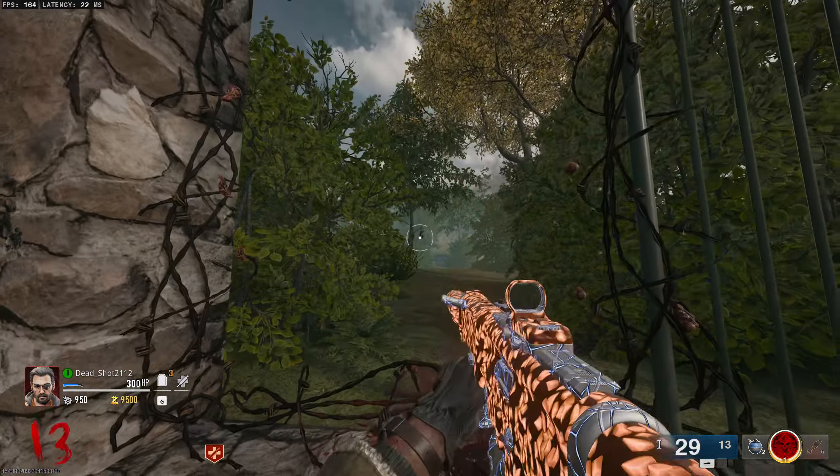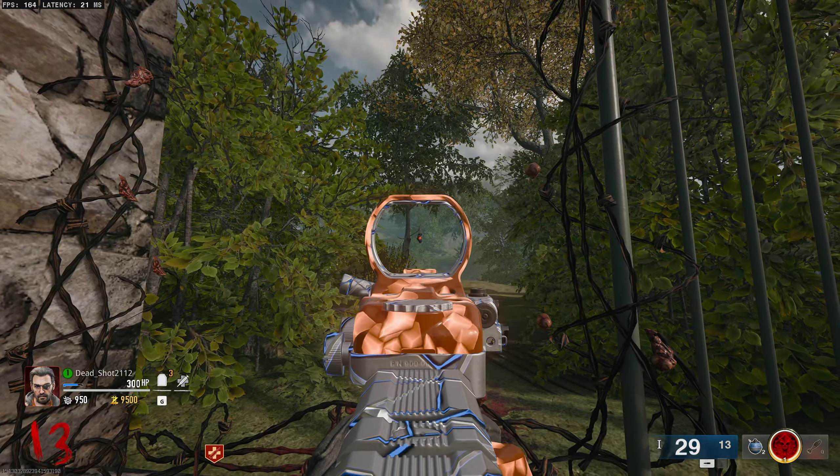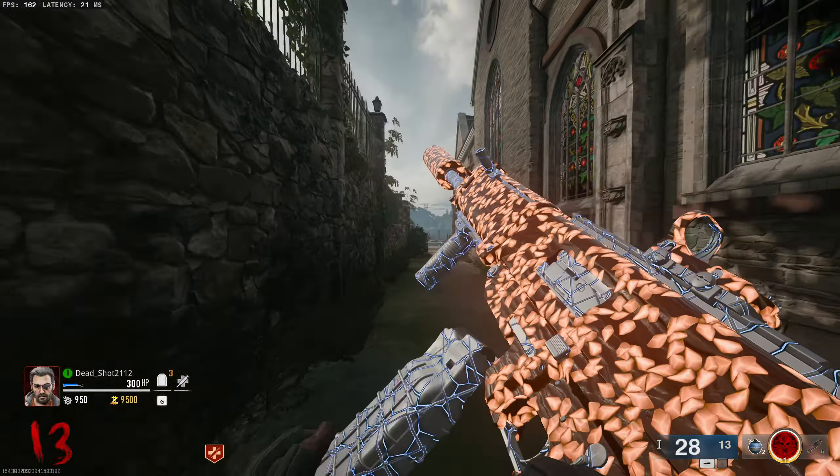The fourth location can be found in the back of the graveyard. You can see the bowling shoes hanging from this tree branch — all you've got to do is shoot them. Once you see the purple explosion you know you've shot them correctly.